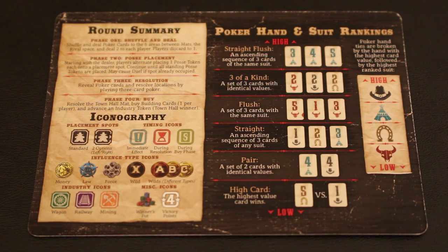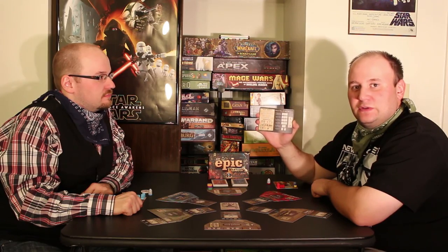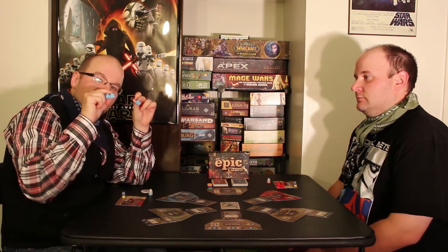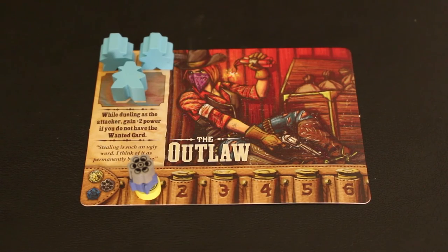If a building is bought from one of the player tiles, you take the porch building and move it down to be purchasable, and replace the porch building from the building deck. At the beginning of the game each player will choose a boss card — each boss card has its own ability, but otherwise they're pretty much the same. Each player gets three meeples in their chosen color, which go on their boss card — those are your workers.